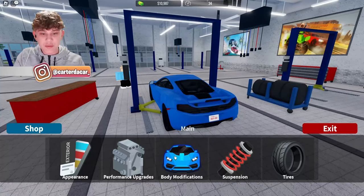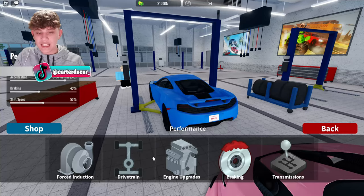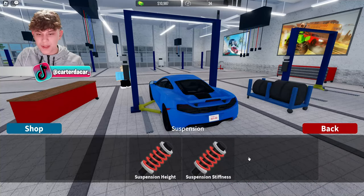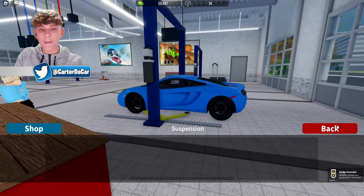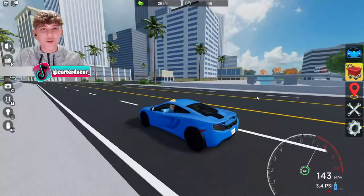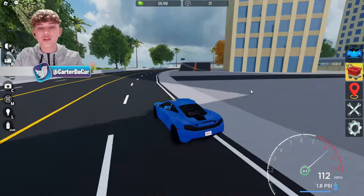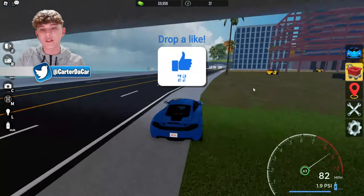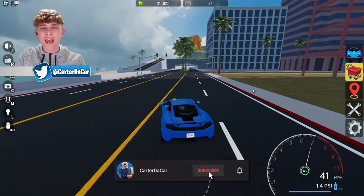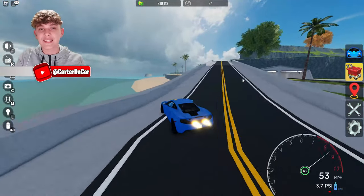We've got the car in the customization bay. Let's see if we can afford any performance upgrades — I don't think we can afford any really good ones actually. We can do racing suspension — bam! First upgrade we've ever done in the series, that's very good. Today was a very successful first episode — we made $200,000 and purchased our first supercar. Make sure to drop a like, subscribe, and ring the notification bell so you don't miss the next upload. I'll see you guys in the next video — peace.